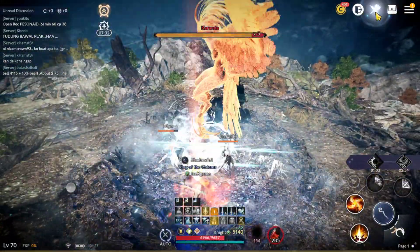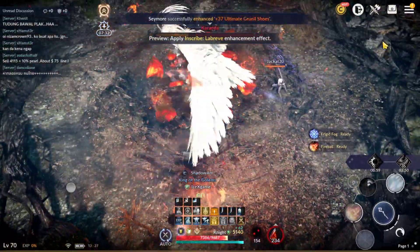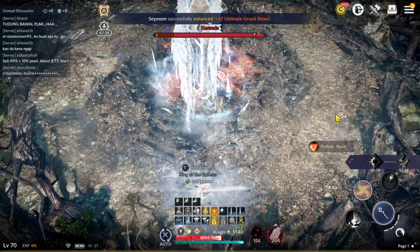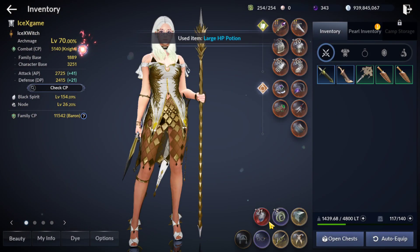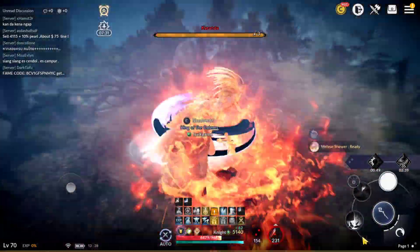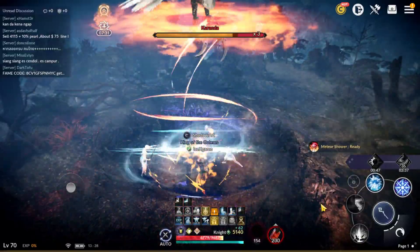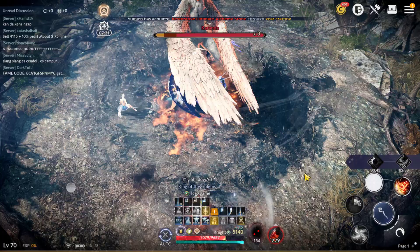First one, we're going to need to add skill for the world boss. Most people already knew about it for high damage. And the next one, we need to use an alchemy stone. It gives you high damage or DPS — world boss stone, boss stone, or high attack stone, depending on you.